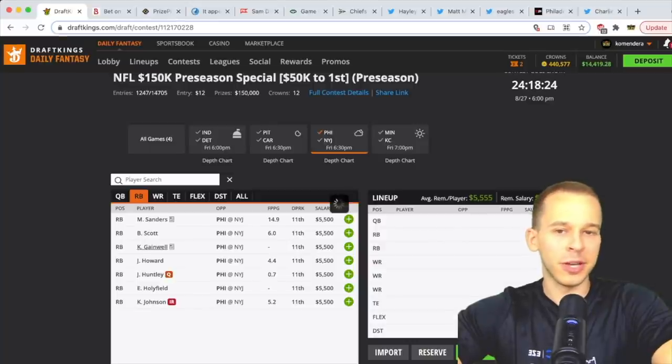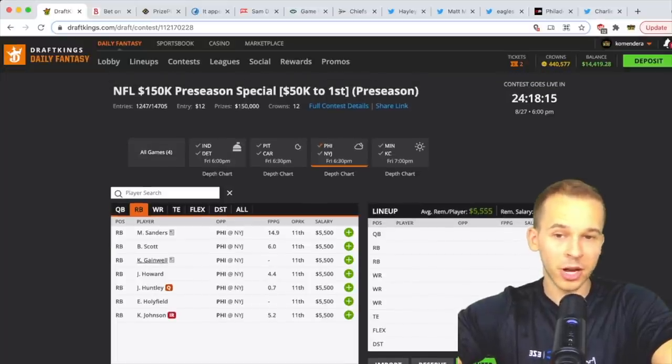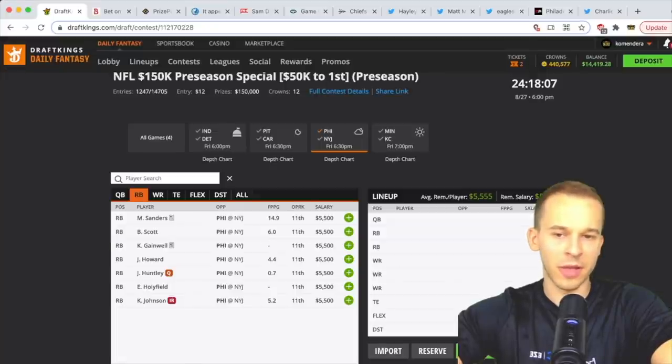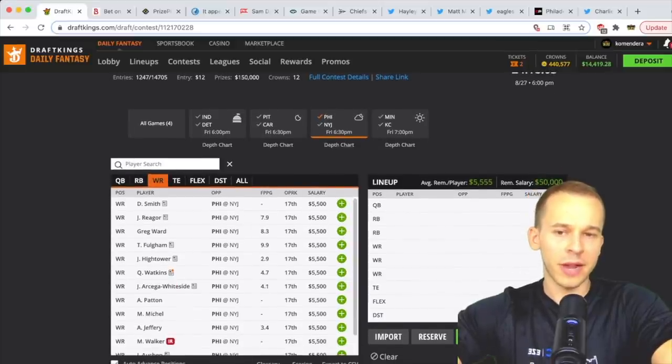At running back for the Eagles, it's also wait-and-see. I like Kenneth Gainwell either way — he's been getting work with both starters and backups, is a great PPR back, and has been lining up in the slot. DraftKings is full-point PPR so Gainwell is a solid play. We'll see about Miles Sanders depending on how much the starters play. Also a little interest in Boston Scott.